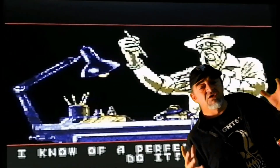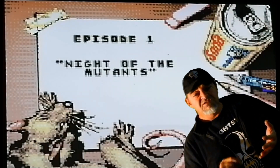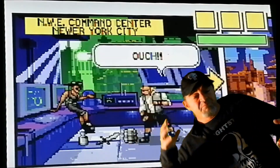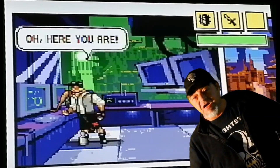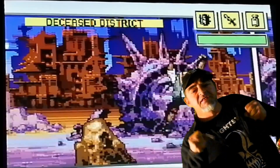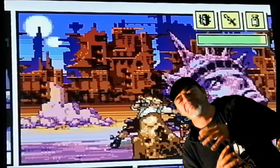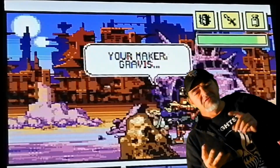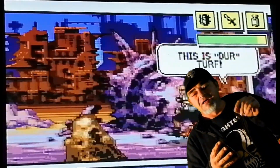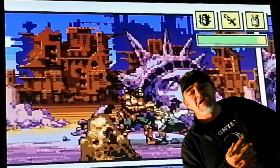The game starts off with you as a sketch artist called Sketch Turner, and one of your cartoon sketches escapes and puts you into the comic — and if you die, he becomes mortal. The game is so unique in its gameplay: so many different types of acrobatic moves, different types of combos, special abilities, and seriously strange things within the game.